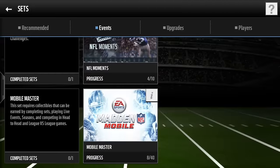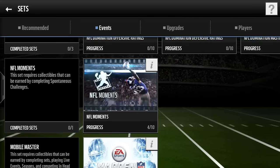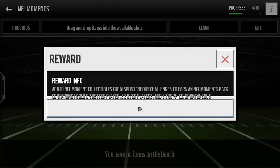Also, you want to try to get everything you can to put in this OBJ set. It is hard. The set has plus 5 catch, plus 5 awareness — this has got to be the best card ever. I already have 8, but you need to get 40 of these card things. You need the league versus league set, the live event master, the sets master, the season master, the division master. So that's pretty hard. And then there's these NFL moments — these are just from doing the spontaneous challenges.